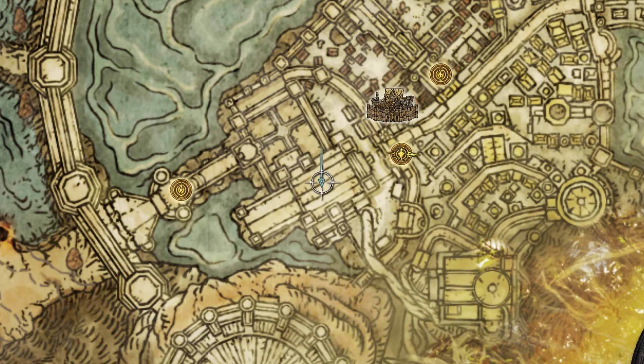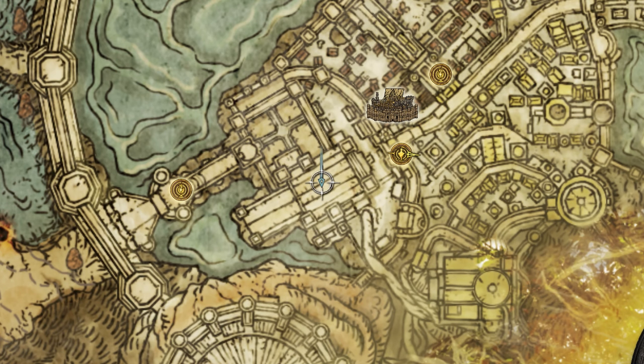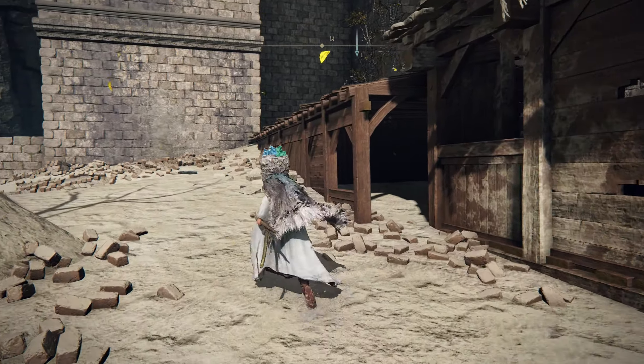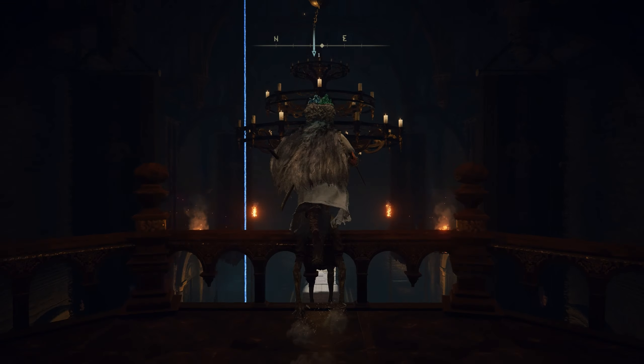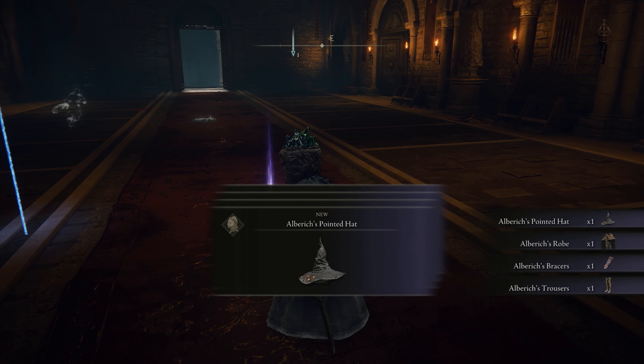From there you are going to want to make your way to an area known as the West Capital Rampart, which will be the closest available point of grace to the original roundtable hold located in the capital. From there it's a short trip up the wooden sheds, through the hole in the wall, through a couple of corridors, and then up and over the banister. There you will find a corpse with all pieces of the Ulbricht armor set waiting for you.